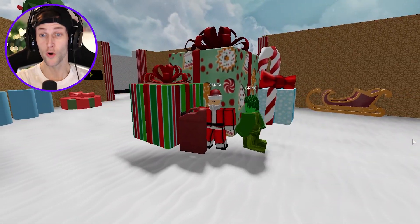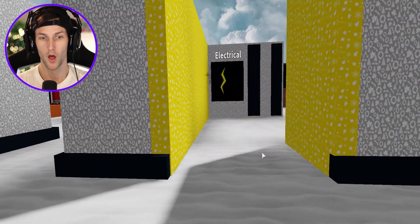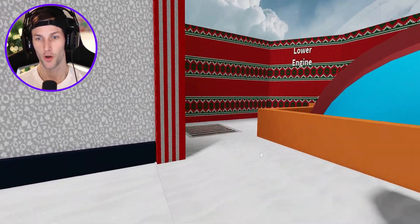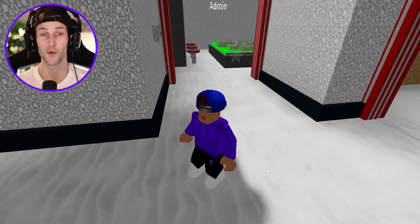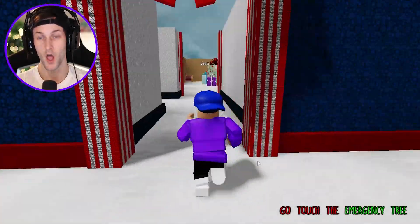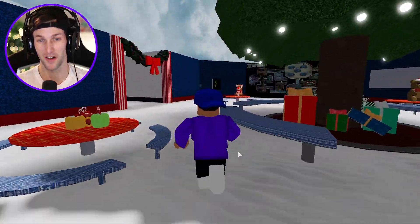Oh, it's the Grinch! And he's going after Santa Claus. I had no idea the Grinch was actually in here. He's going to hop out of the vent — this is hilarious. Please don't kill Santa Claus if you actually are the imposter. Go touch the emergency tree. He killed Santa! We have to go hit the emergency button.